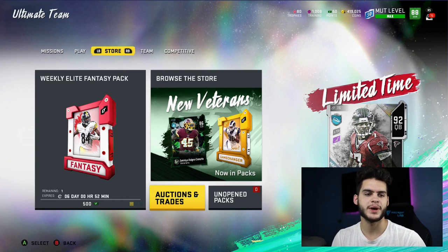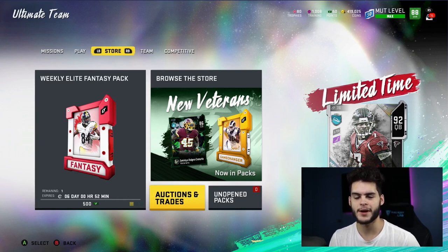Some players might even be the best under 50k, but they will be cheap enough to validate it. So like, let's say a quarterback at 50k versus a quarterback at 30k — they're very similar. I might go with the one at 30k, because obviously I'm trying to build the cheapest team that can still perform on the field. That's kind of how I'm going about this.